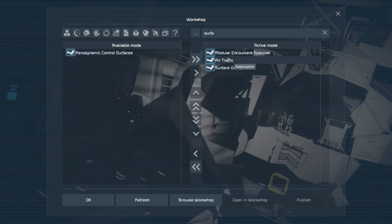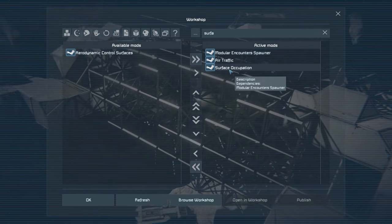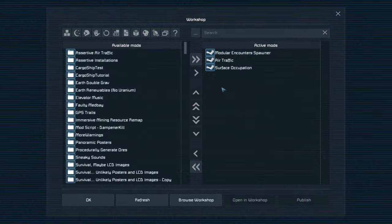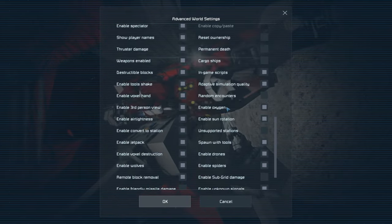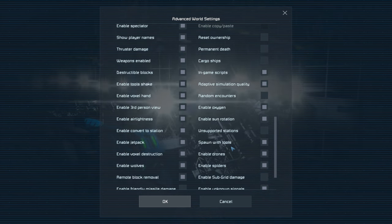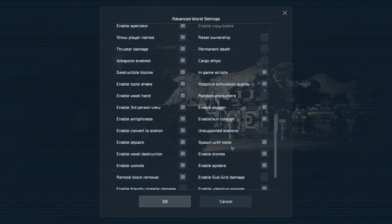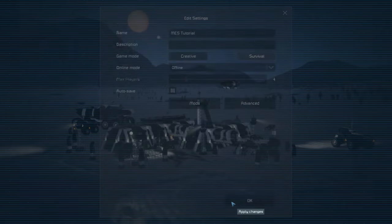The Modular Encounter Spawner is the framework. Air Traffic adds the planetary cargo ships and Surface Occupation adds a bunch of different bases that can spawn on planets for you to fight against. Now that we've got our three mods in our list we can click OK and go to our advanced game options. I would recommend enabling in-game scripts and drones, because many packs for MES rely on in-game scripts for advanced behaviors and many packs spawn drones using the drone spawning system. Once those are enabled, click OK and load your game.